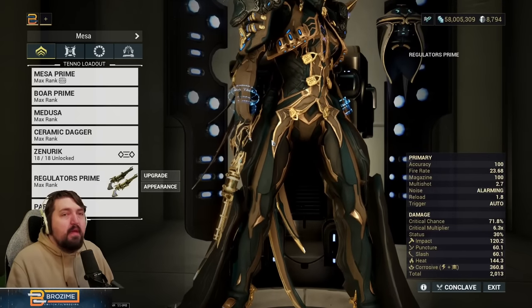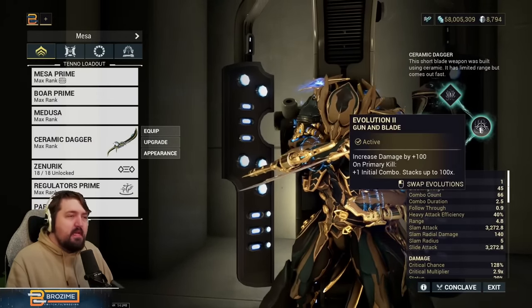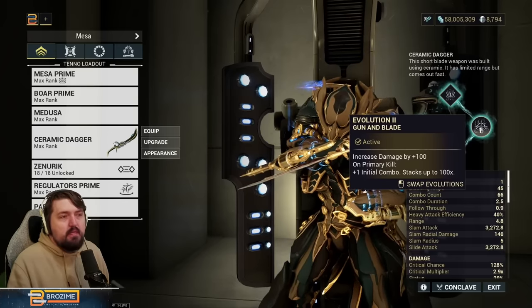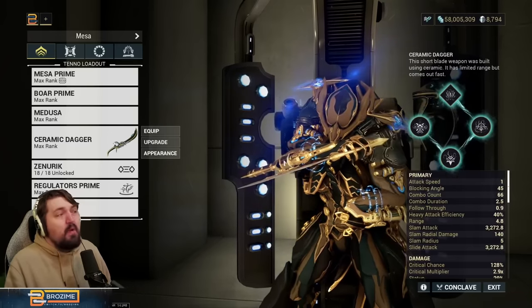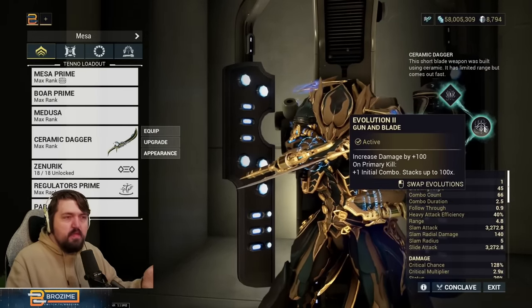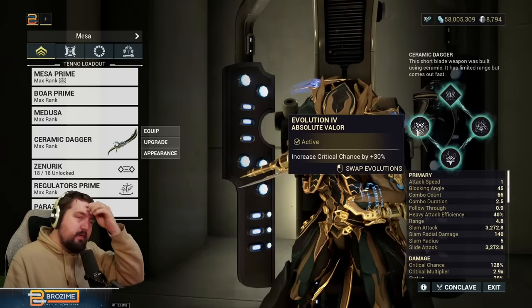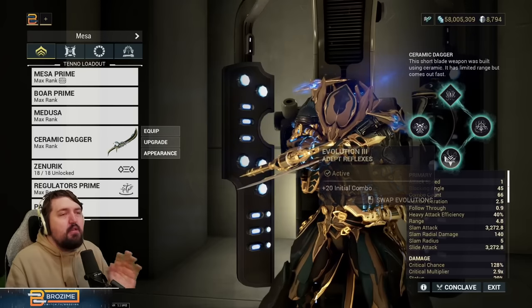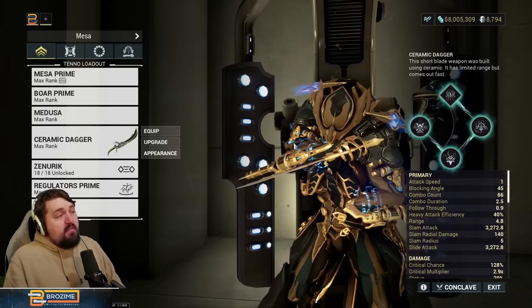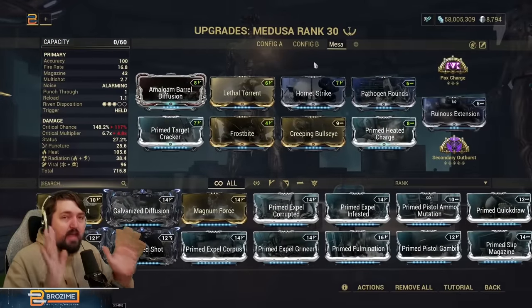We also have a lot of other stuff affecting the Regulators. We're using the Ceramic Dagger for stat sticking — it builds up combo from kills with primary weapons, and notably right now Regulators build that up. We also have 20 initial combo from Evolution 3. The big thing is that you get the combo and it continually comes back by itself without ever having to use your melee weapon.